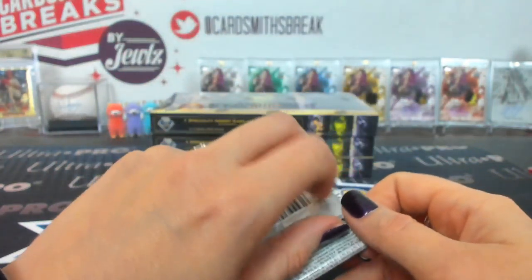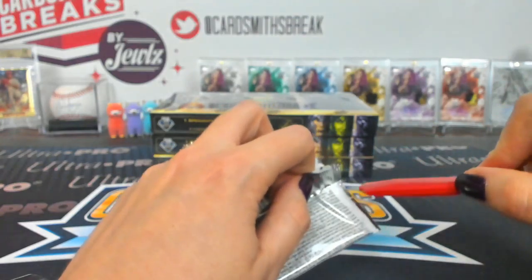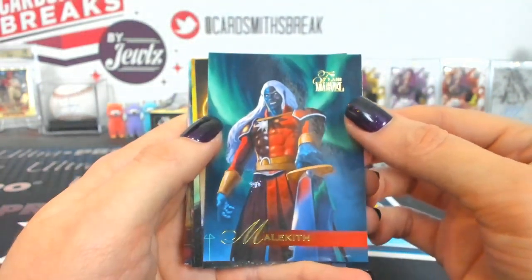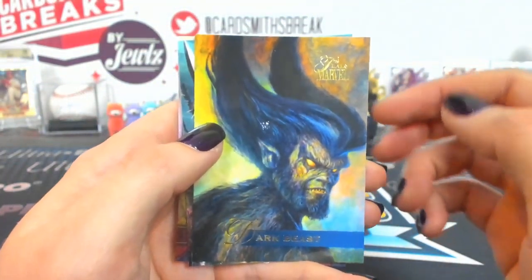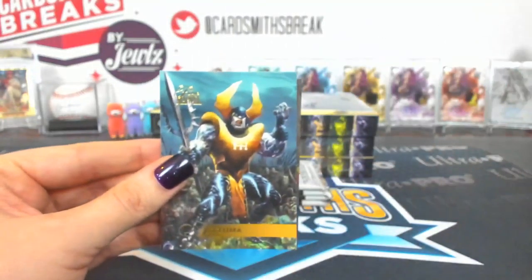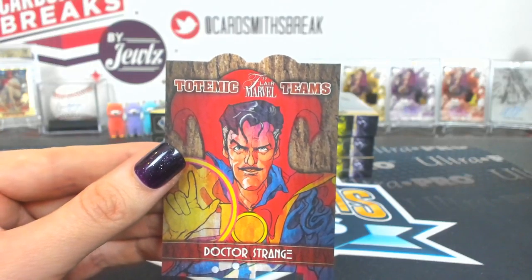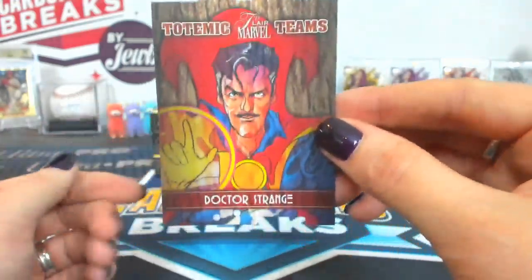Five is Shooter. Malachi, Spectrum, Dark Beast, Atuma. A Black Cat Flarium 105. And a Totemic Teams Doctor Strange, number 19 — that is a base. I still don't see somebody put one of those totems together.